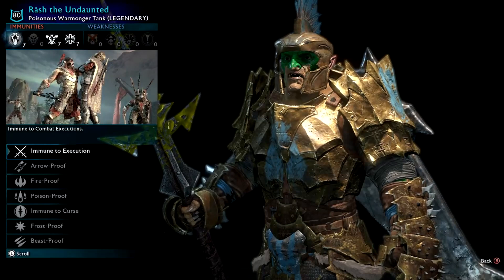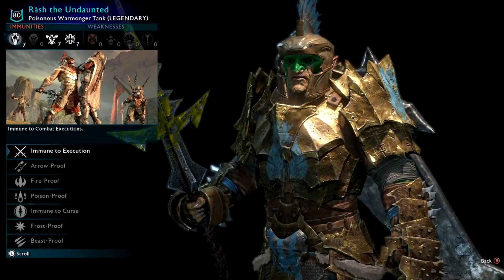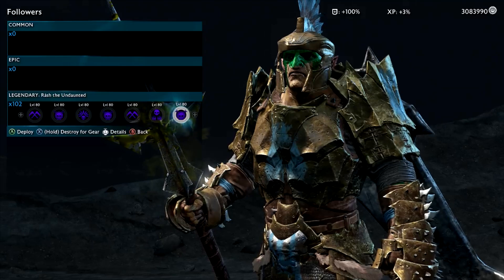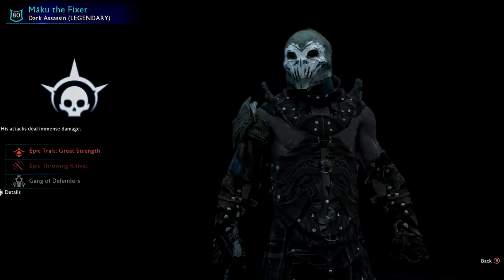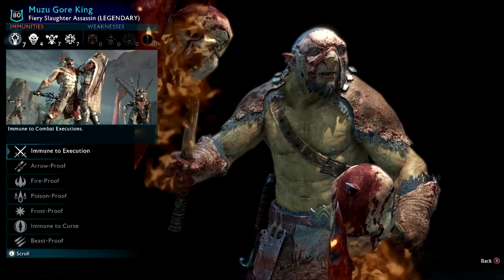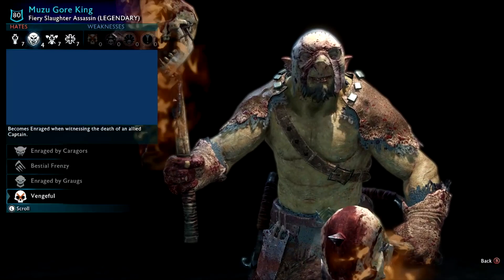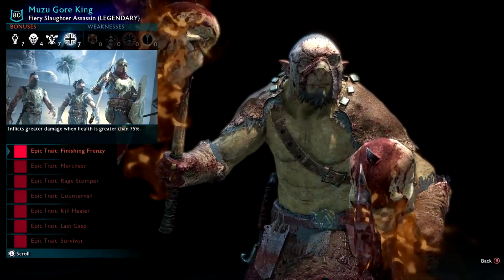Rash the Undaunted — this is the other common type. You have the Tyrant and you have the Undaunted — these are by far the most common hacked orcs you get in the entire game. You meet them so often, they're boring as hell with rubbish personalities. If you want to use a hacked orc in a situation where they're probably going to get killed or you just want to waste them, the Undaunted is the one. He's got throwing knives — quite cool.